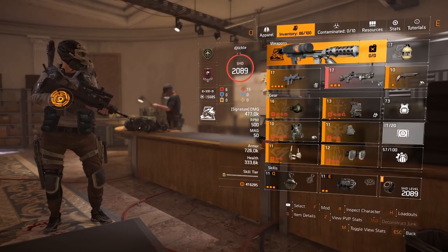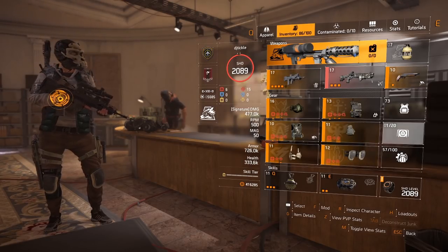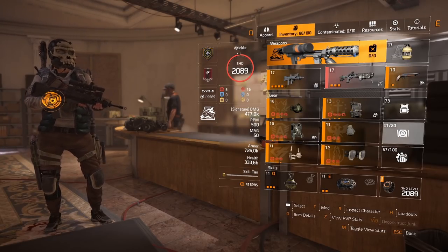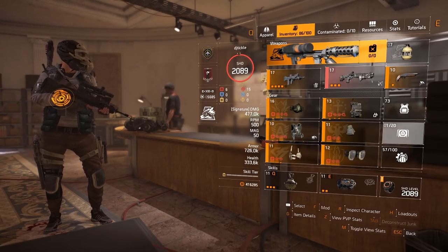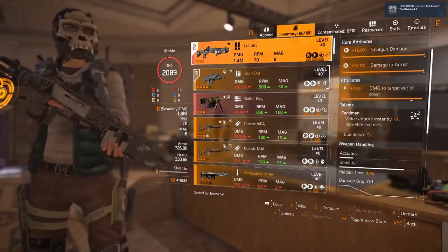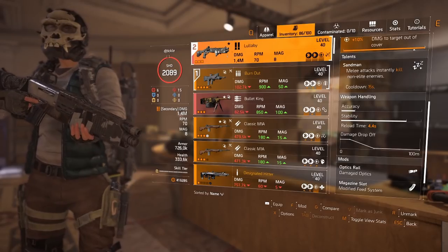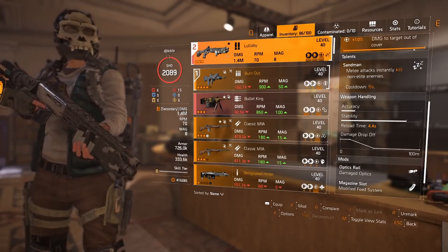I'll go over Sweet Dreams first. I'm using it because right at the beginning there are three shield guys that come out with the boss and they've got to die first. Three people in my team use Sweet Dreams, we all hit those guys and they're dead instantly, giving us plenty of time to unload on the boss before any more adds come out. The Sandman talent means melee attacks instantly kill non-elite enemies — reds and purples will instantly die when you punch them with this gun equipped.